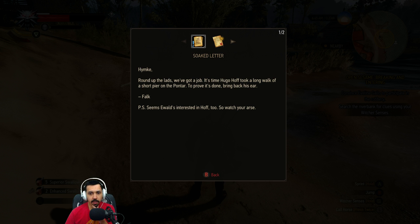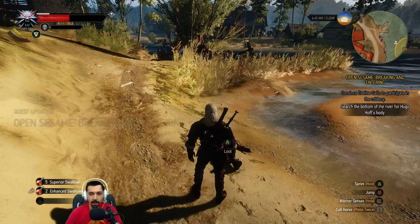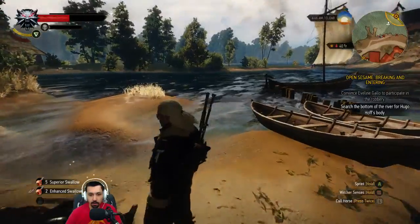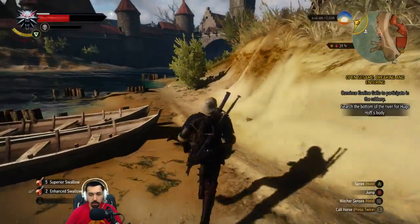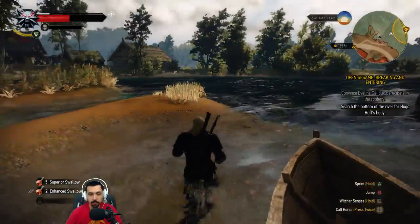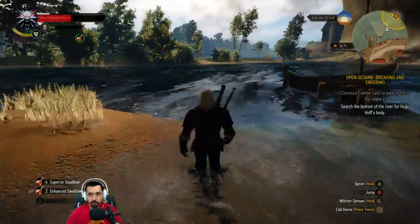Round up the lads, we've got a job. It's time Hugo Hoff took a long walk off a short pier on the Pontar. To prove it's done, bring back his ear. Seems Ewald's interested in Hoff too, so watch your arse. Wow. So he's dead, then.